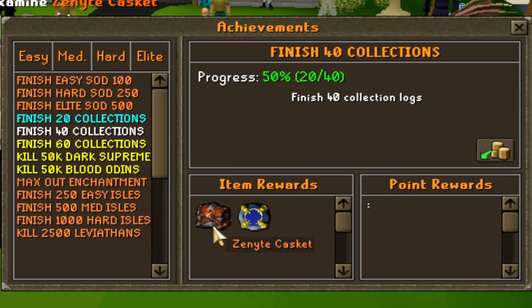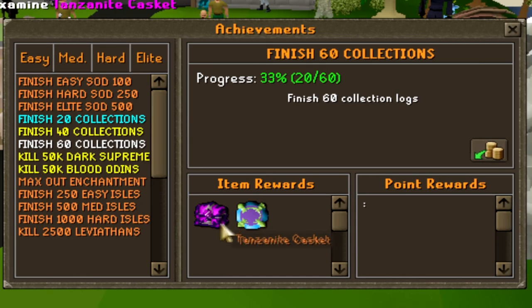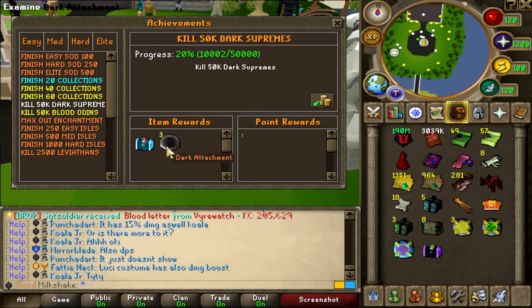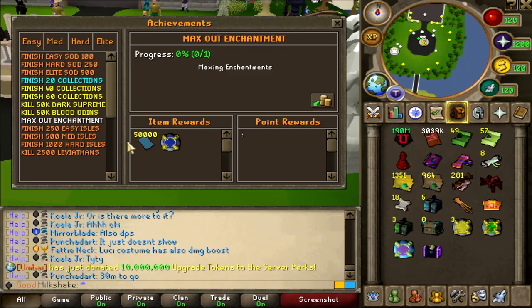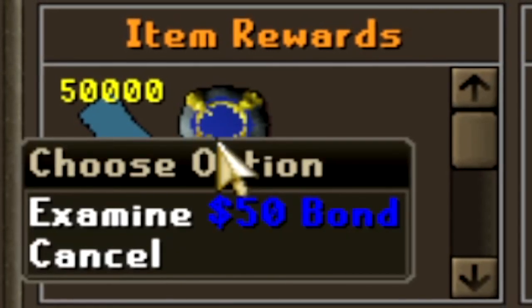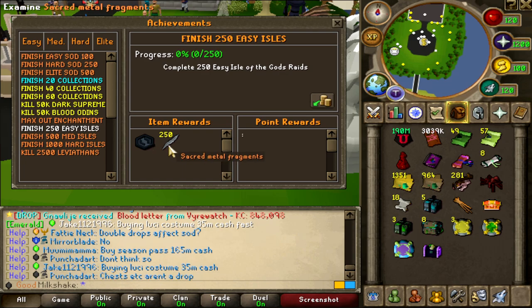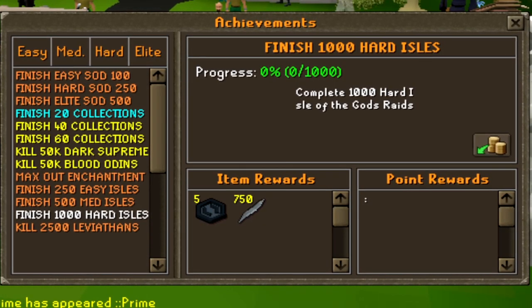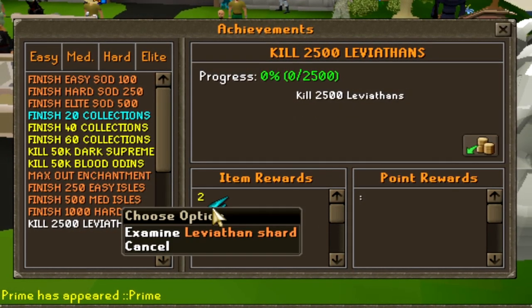What's the 40 collections? I'm gonna get a zenith casket and a 50 bond. And 60 collections — take a look at that — tanzanite casket and a 100 bond, that is absolutely insane. Kill 50k dark supremes — diamond casket and 3 dark attachments. From the 50k blood odyns, I'll get an onyx casket and 3 blood attachments. Max out enchantment — I'll get 50k enchanted pages and also a 50 bond. The 250 easy isles gives me an isle of the gods drop rate booster and 250 sacred metal fragments. 500 medium isles gives 2 drop rate boosters and 500 sacred metal fragments. And from the 1000 hard isles, I'll get this — that is absolutely crazy. And 2.5k leviathans gives me 2 leviathan shards.